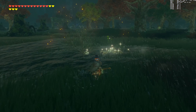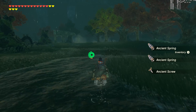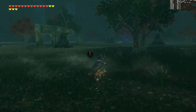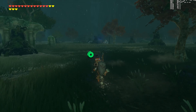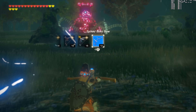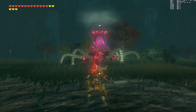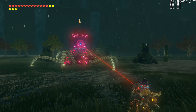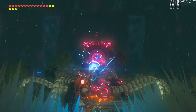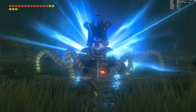We now have all the shaders loaded into our cache for a battle against a Guardian. Let's go fight this other Guardian over here and show that we now have the shaders for these Guardian interactions in our cache. As you can see, we no longer get any stutter with any of the animations either I or the Guardian make. We can reflect back perfectly, and when we use our Ancient Arrow, we get no stutter — and when the Guardian is being destroyed, no stutter either.